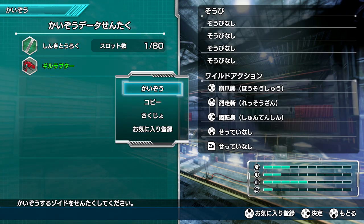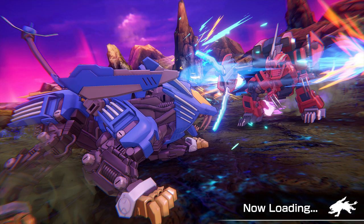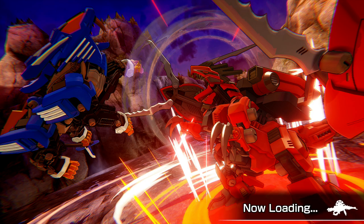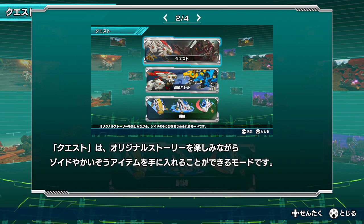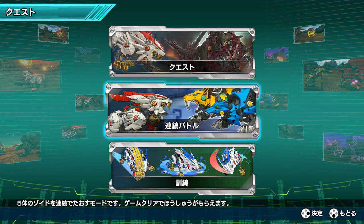The level of customization is fairly deep, but I'm starting to think the game is a little bit more difficult to navigate without English text than I was hoping for — which is a shame. With enough trial and error and people doing translations, we'll be able to figure it out. I can't read any of these tutorials, and I don't know what any of these menus are.